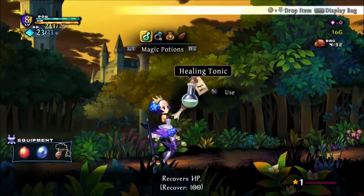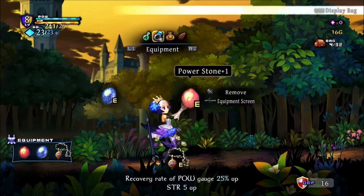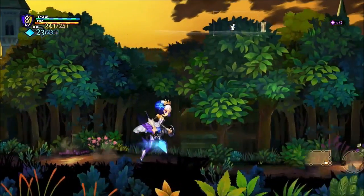Triangle brings up the menu. Here we have our potions, equipment, mandragoras — I don't know anything about how those work — and seeds, which are used to plant new fruit to grow, eat, and gain HP and food XP.